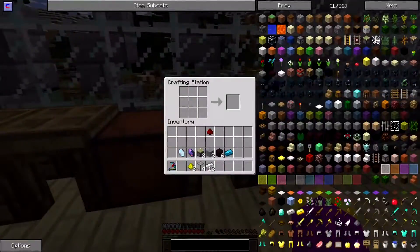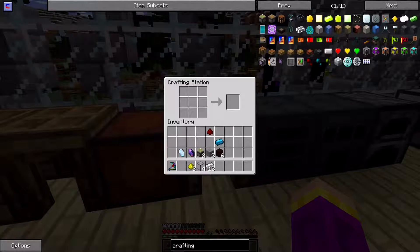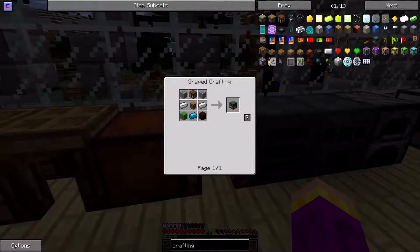The next thing we're going to make is the crafting table. We're actually just going to start crafting so I can get the recipe for it immediately without having to go look for it too much.